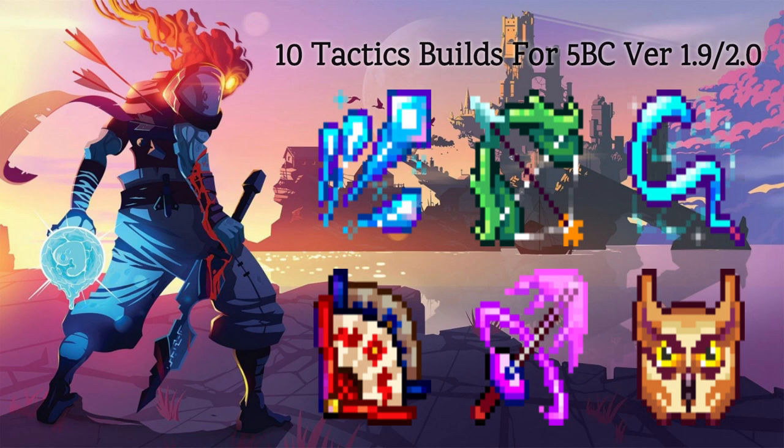Today we'll be continuing our 10 Builds to Beat 5 BC Guide mini-series. I got a lot of great feedback from the last video, and hopefully I'll recommend even more strong and fun builds to everyone today. As a quick note before we get started, in a recent patch the mutation Dead Inside was moved to a late game blueprint from the Lancer enemies while being locked to 4 BC only. This was done as a nerf to the mutation, which doesn't really make sense to me as it locks the mutation to only the highest level players and it's a really strong mutation.